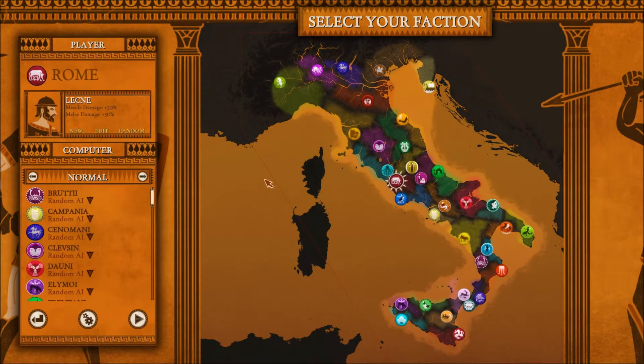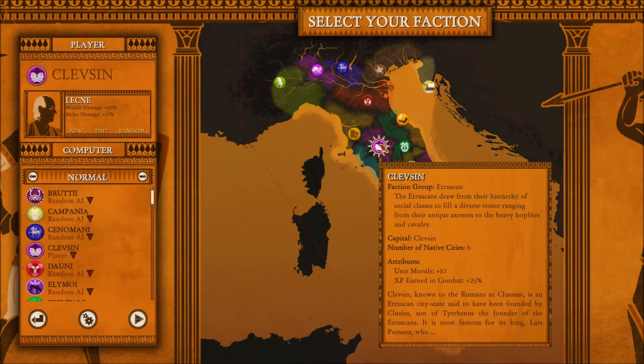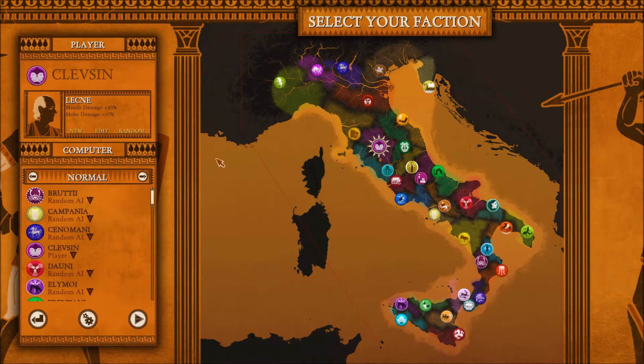What bonuses should you give your ruler in general? First of all, think about the units that your faction has. If you play with the Etruscans, it might be a good idea to go for a mix between missile damage and melee damage, because the Etruscans have axemen that can throw their axes — therefore missile damage — and that can fight in melee — therefore melee damage.